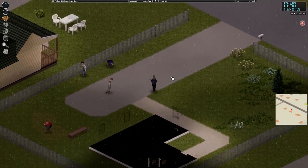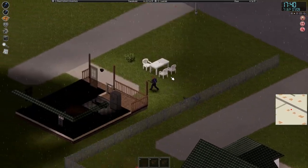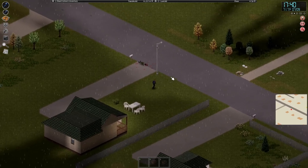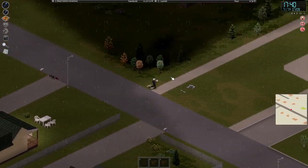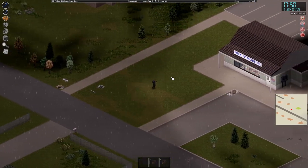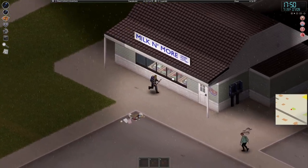This isn't a survivor home. That doesn't look like one either. You're slow as anything — get away. Is there any survivor home around here? Oh, this is a Milk and More — okay this building is green right here.